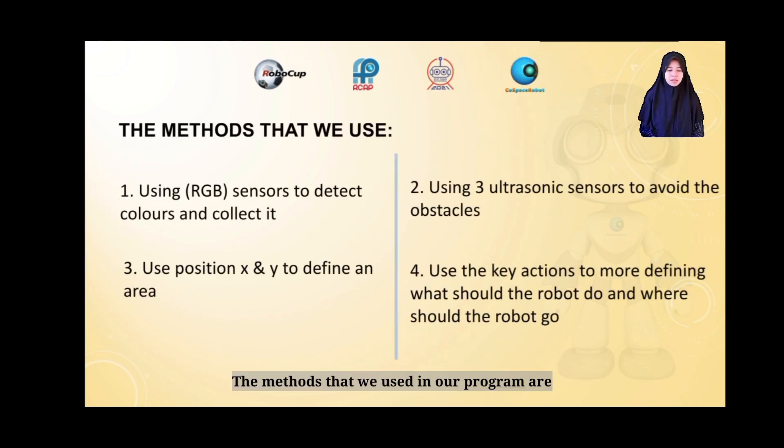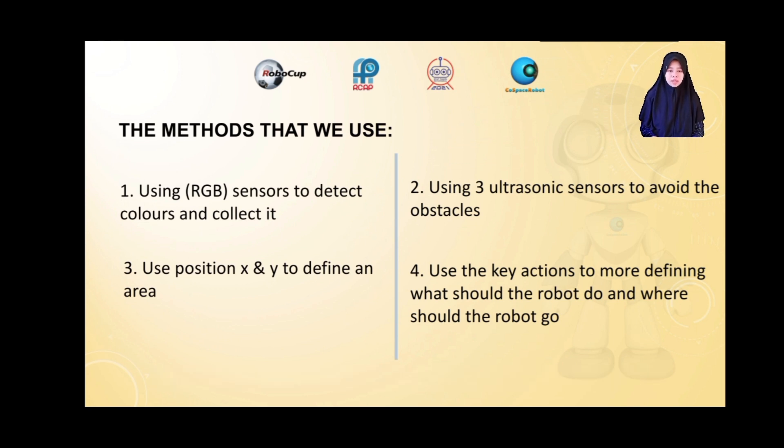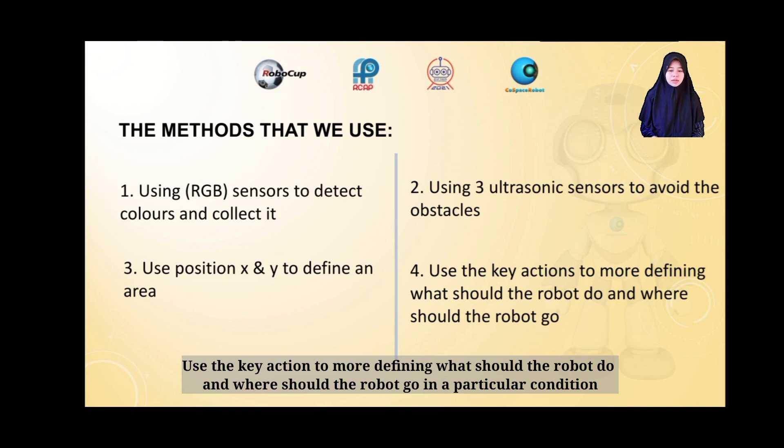The methods that we use in our program are: Using an RGB sensor to detect colors and collect points. Using 3 ultrasonic sensors to avoid obstacles, walls, and the trap. Use position X and Y to define what the robot should do in a certain area. Use key action to further define what the robot should do and where it should go in a particular condition.